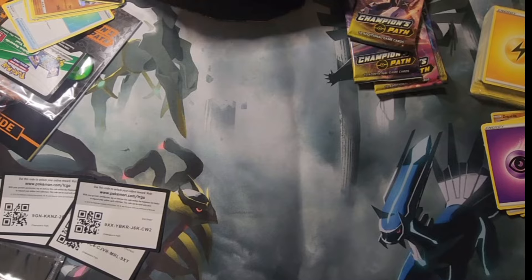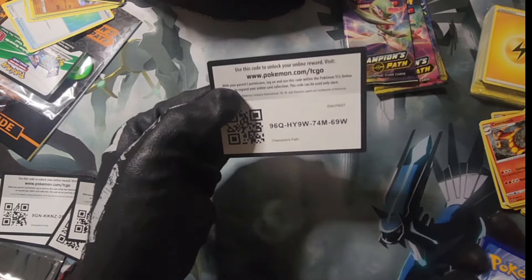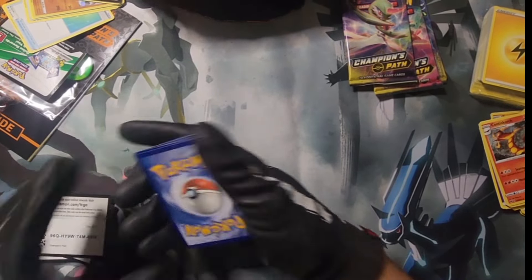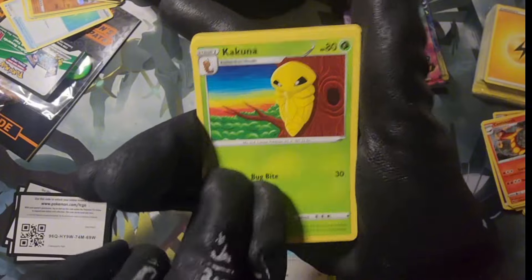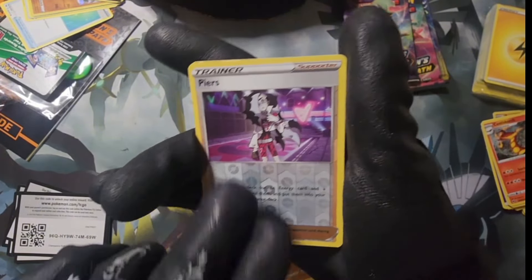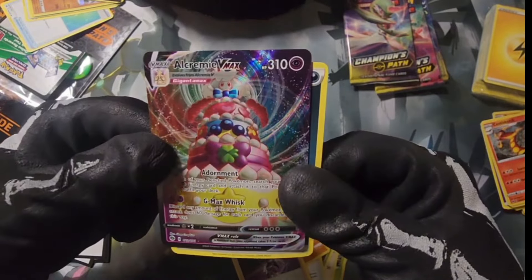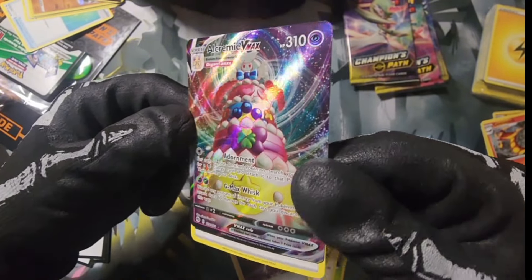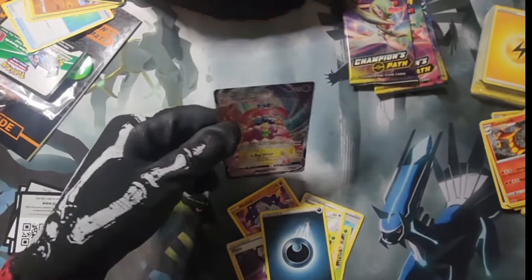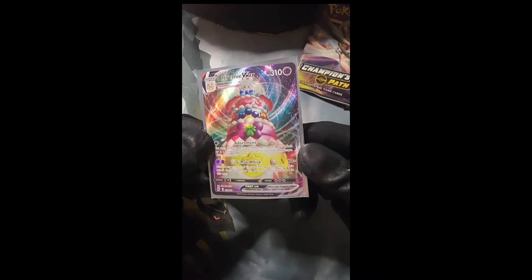On a dry spell here — you're really not guaranteed anything in these ETBs, so they can be pretty brutal sometimes. Next pack: Bead Rail, Rotom Phone, Weedle, Swablu, Cocoon, Pokeball, Machop — and now Alcremie V-Max! That's definitely a hit. That's what it looks like — Gigantamax Alcremie V-Max. Not too bad, going for about $20 on eBay.